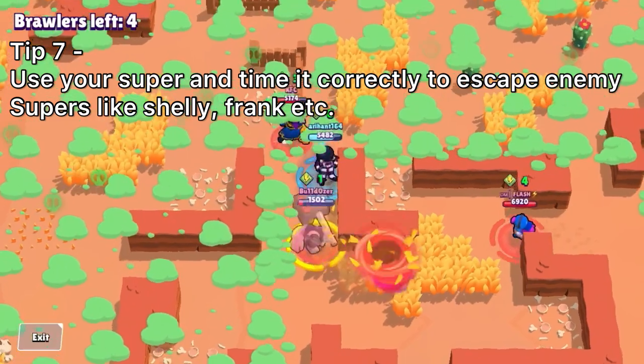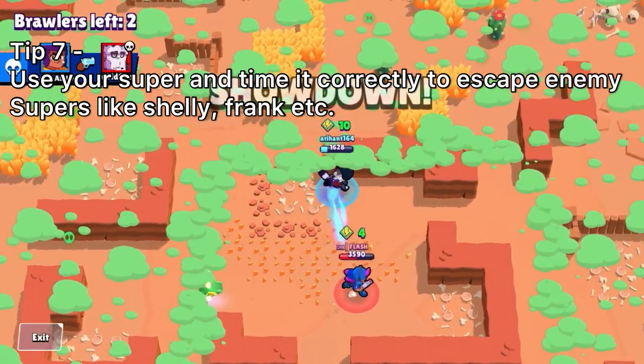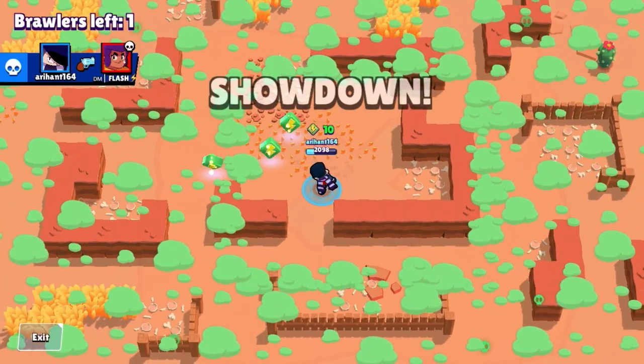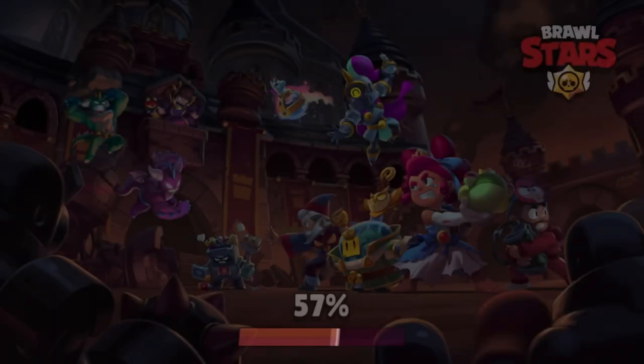The best examples are dodging Bull supers, Shelly supers, and even Frank supers. You can jump right over them and continue attacking — you'll easily get the kill because you have more heals. This is what I did in Cavan Churn and many close range maps to win easily and get rid of tanks.